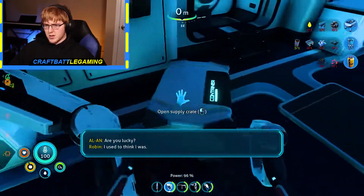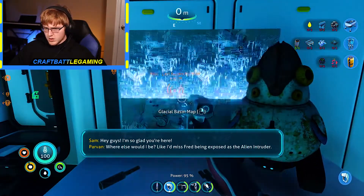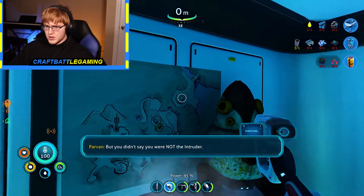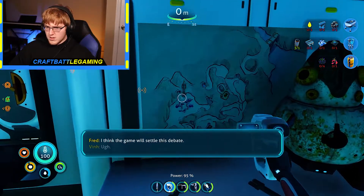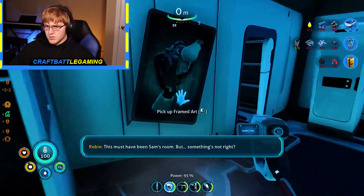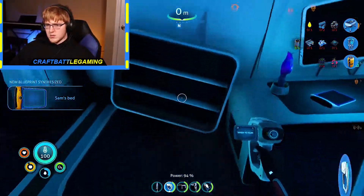We got another Alterra thing right there. Battery. That's Zeta's room. I want to keep playing through this — spatial basin map, that's actually gonna be really good. There's the bridge, there's the robotics lab. Okay this is Sam's room. Sam's bed — what do we got in here, what's happening, why is this room not quite right?